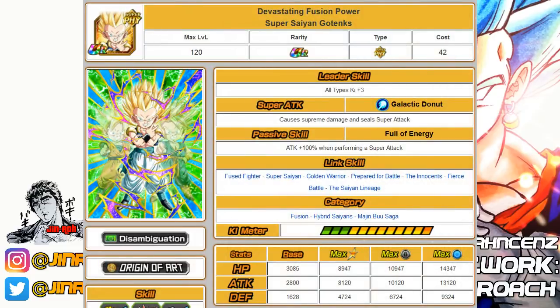Number six is the Physical Super Saiyan Gotenks — another great unit overall. He seals SA, which is nice, and he hits for a good amount at Rainbow. His categories are Fusion, which can be pretty limited, as well as Hybrid Saiyan and Majin Buu Saga.